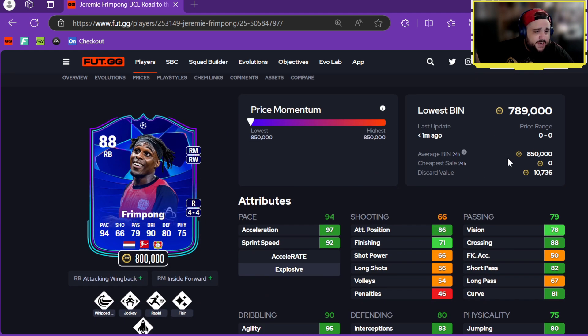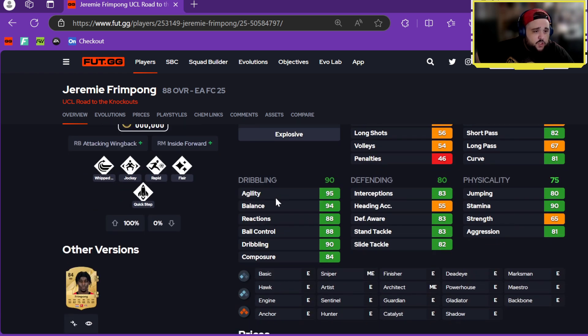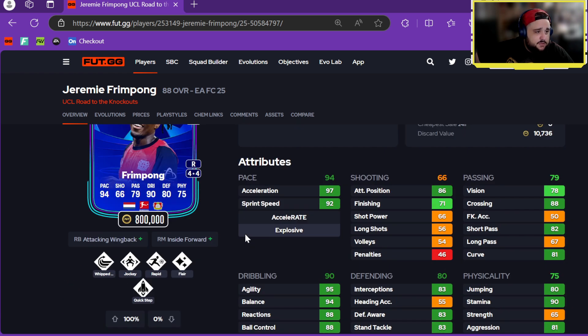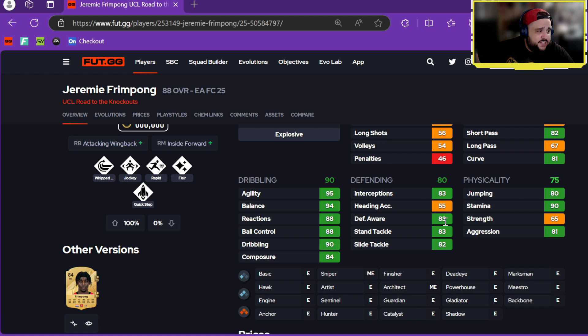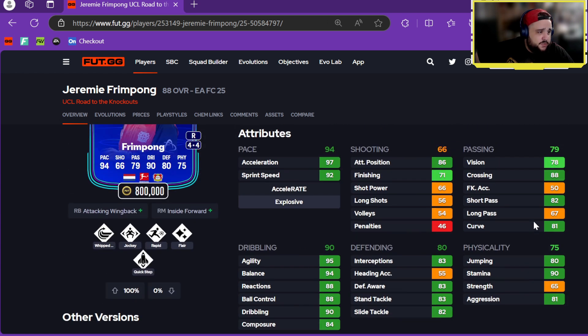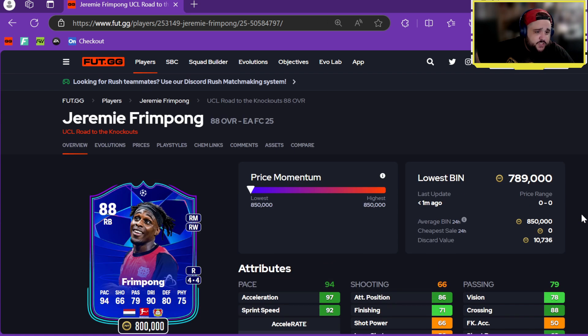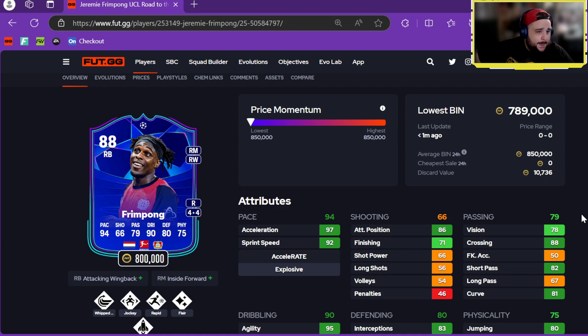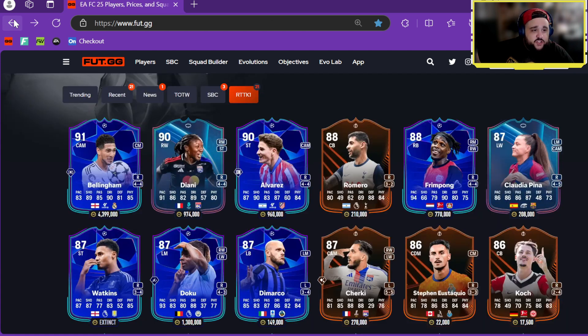Jeremy Frimpong — 800k, four-star, four-star, right back, right mid, right wing. Attacking Wing Back and Inside Forward plus roles with Whip Pass, Jockey, Rapid, Flare, Quick Step. Cracked out pace, dribbling great, defending and physicals are good. Passing okay — this is more of an attacking Frimpong. Shooting is terrible, so you'll probably want to play him right wing back in a five-at-the-back formation.